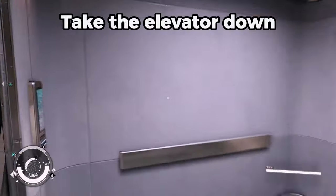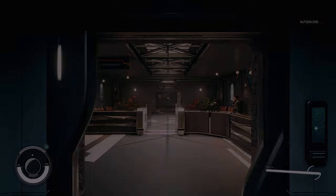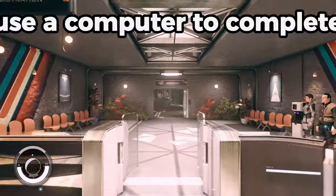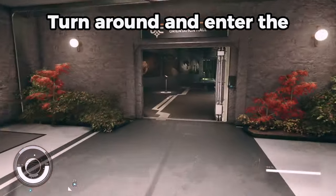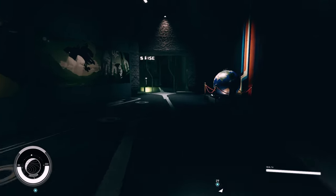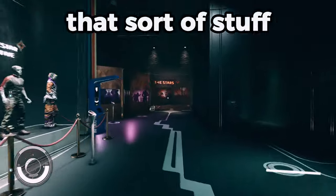Take the elevator down to the Vanguard Orientation Hall. After you enter the area, use a computer to complete the Vanguard registration. Turn around and enter the Orientation Hall. This area is full of Starfield lore if you are interested in that sort of stuff.